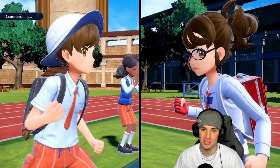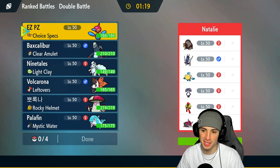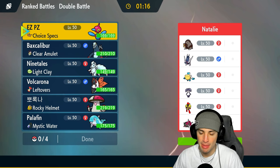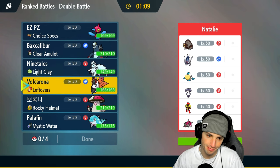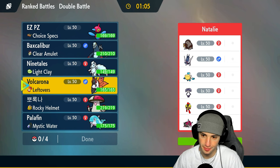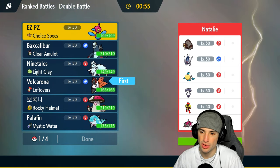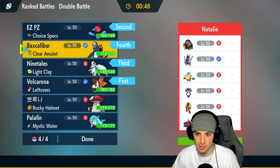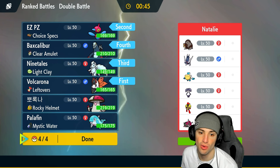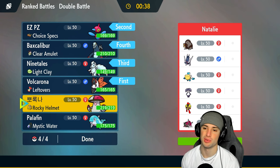Of course we're going up against more rain teams — rain teams have just been taking over Regulation H. Pelipper, Arclunon, Basculegion — they also have Armarouge, Dondozo, and furthermore they got Ursaluna so they could pop Trick Room if they want. I think I might go Volcarona here — especially if I can Quiver Dance up, that'd be real nice. I could go PZ alongside Ninetales and Baxcalibur. I like that. I could go Amoonguss instead — not bad especially if they want to pop Trick Room so I can have that spreader.